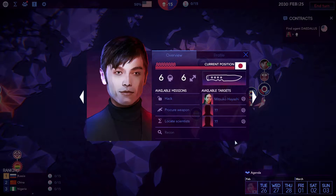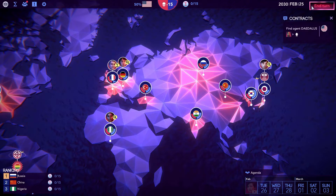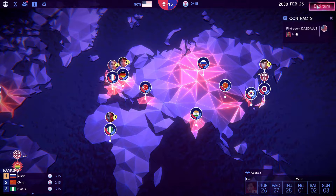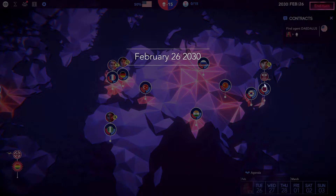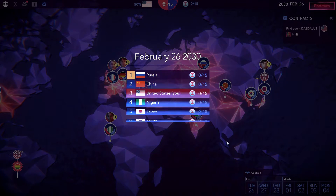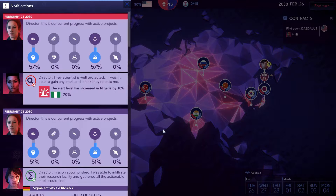Players take control of a special research department and attempt to discover new scientific breakthroughs before your rivals do. But don't expect things to be done above board — these Sigma technologies are life changing and will eventually lead to the singularity. As such, you're given a team of agents who will use guile and strength to steal scientists, dig up dirt on your rivals and hack their computer systems to disrupt them as much as possible. When the fate of the world is at stake, no one is afraid to play dirty.